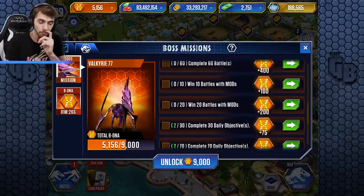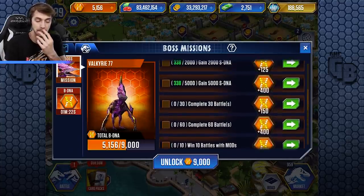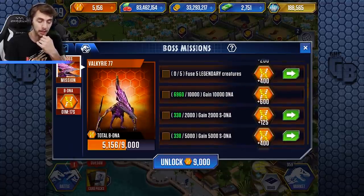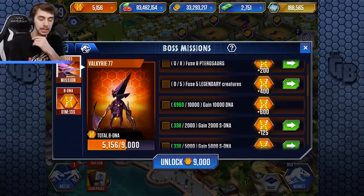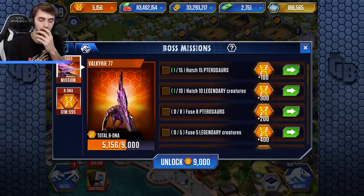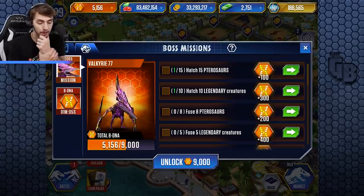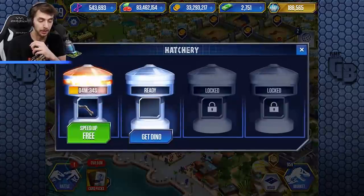Win 20 battles with mods, complete 60 battles — that's not hard. Gain 5,000 super DNA. I think once you unlock the Valkyrie 77 you don't get the rest of the DNA, but they give you enough. We started with a thousand anyway. We need to hatch 15 Pteranodons and fuse eight of them.